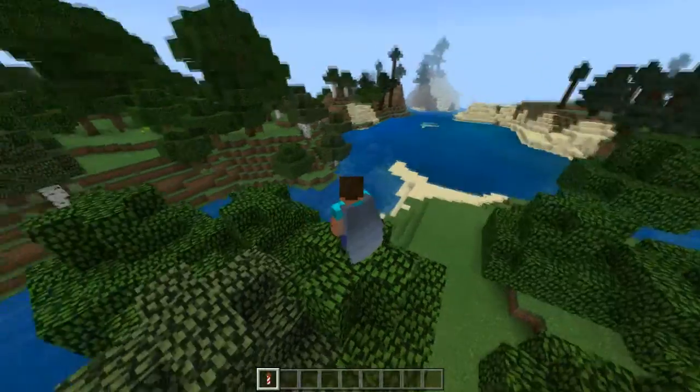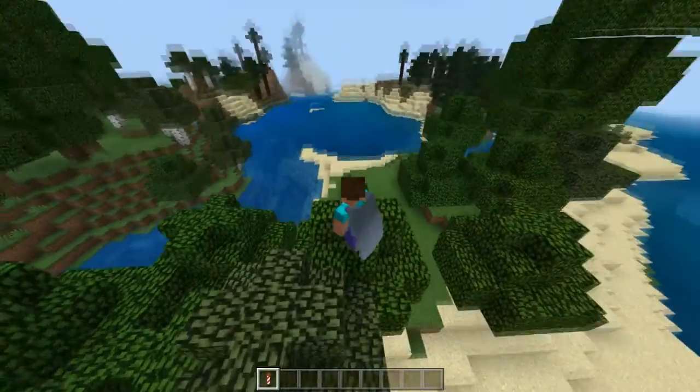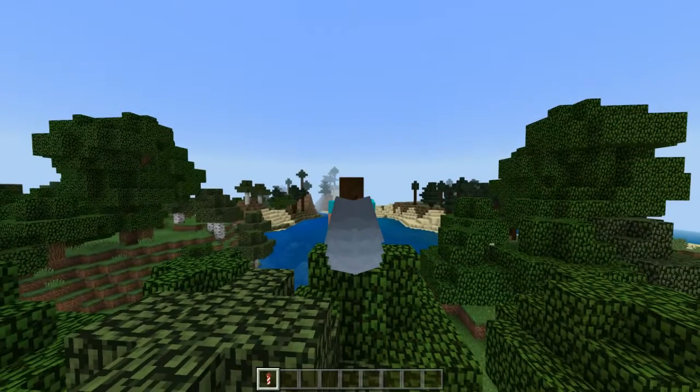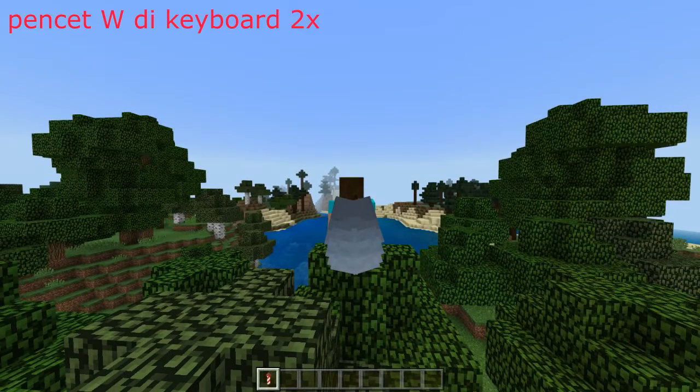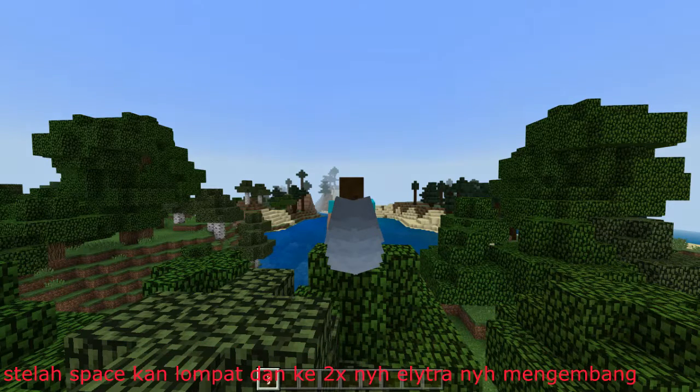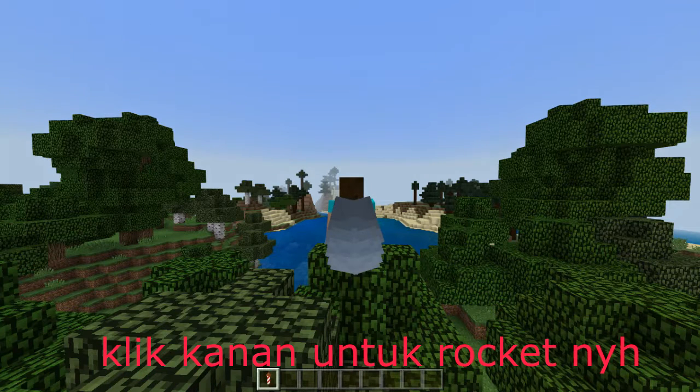Kalian genggam firework rocket-nya, terus kalian klik dua kali untuk lari. Terus kalian spasi satu kali, terus kalian spasi kedua kalinya — kan itu sayapnya berkembang. Terus kalian klik kanan. Ini untuk Windows 10.